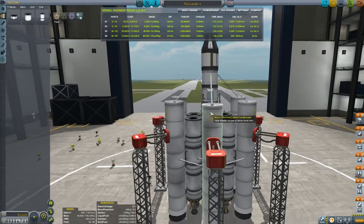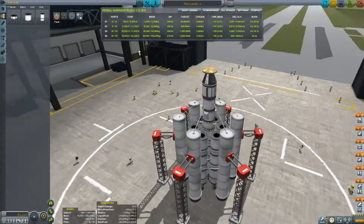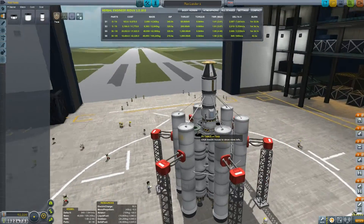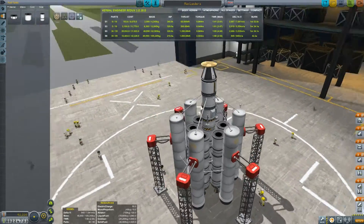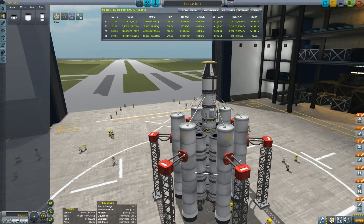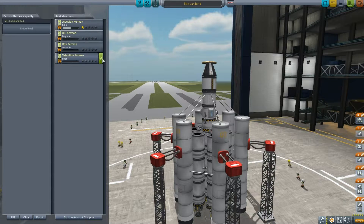Hey everybody, welcome back to Kerbal Space Program with me, Redneck Einstein. Today we are going to attempt something audacious, which I'm not sure we should be able to attempt at this stage in our career, but I'm going to try and land on the moon and bring a pilot back. I'm not going to take Jebedire, our best pilot — I'm going to leave it up to Valentina Kerman. This is going to take a while, so prepare to buckle your seats for the ride.